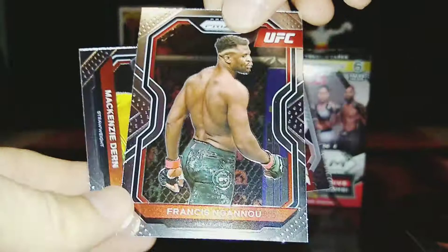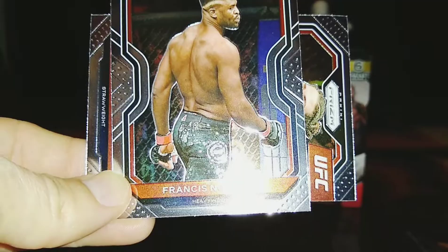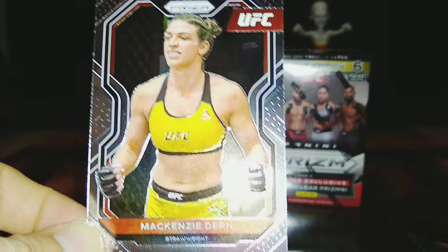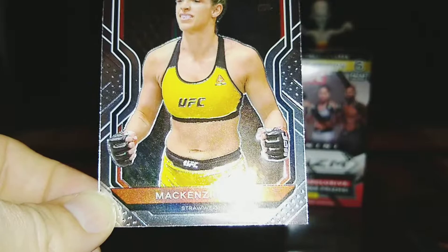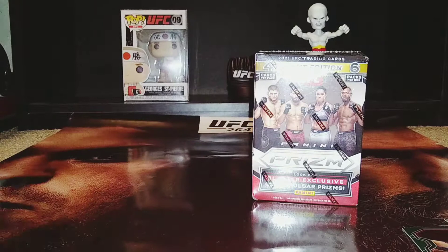Behind Dos Santos, we have a baseline Francis Ngannou. In my last pack I opened a green Ngannou — I think it was a Knockout Artist or Instant Impact. I'm happy to have a solid baseline Francis. And behind Francis, we have Mackenzie Dern — the always exciting, top-level jiu-jitsu fighter. Some of the nastiest BJJ in the female division. She has a severe problem in the strawweight division; a lot of girls are not going to be able to handle her grappling, her ground game. She's just taking limbs whenever she can. Mackenzie is always exciting and fun to watch.